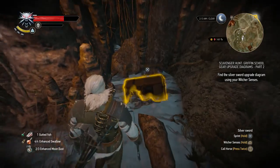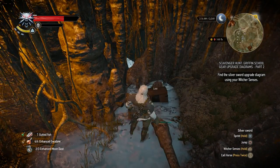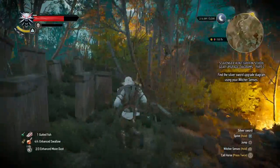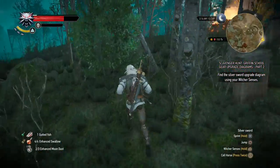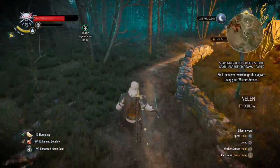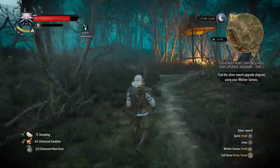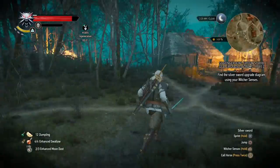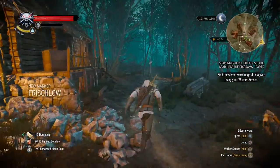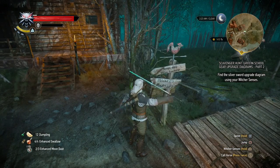There's another chest in here with a few nice things — a mastercrafted saddle if you hadn't one already. So the silver sword is the last thing we need. I might as well check out this village — is there a marker over here? There we go. That one we're gonna use to get towards the silver sword diagram. See you in a second.